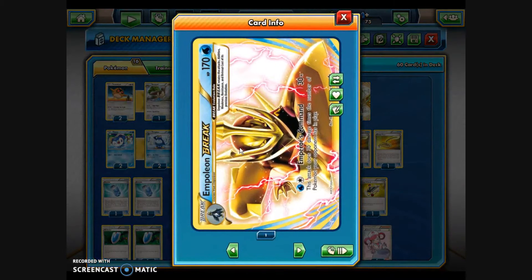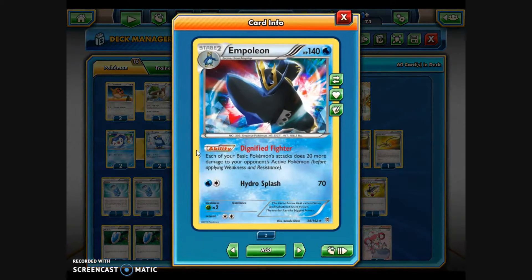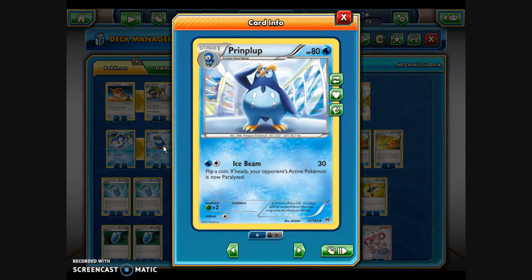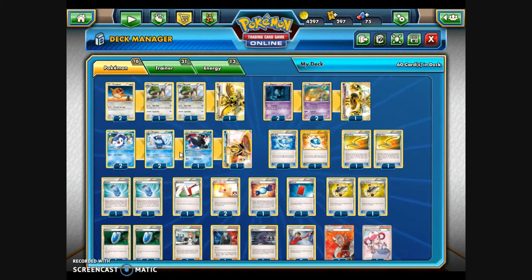The final Break evolution is Empoleon Break. For a Water and a Colorless, Emperor's Command does 30 damage times the number of Pokémon your opponent has in play — so with a full bench of five plus one active, you're doing 180 damage. I've got one Empoleon Break and one regular Empoleon with the Dignified Fighter ability, which makes each of your basic Pokémon's attacks do 20 more damage — basically a Muscle Band for all your basics. Hydro Splash does 70 damage. I've got two Primplup with Ice Beam for 30, and two Piplup, rounding out the Pokémon at 16 total.